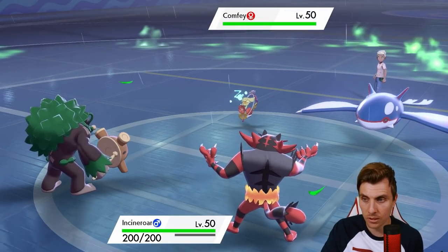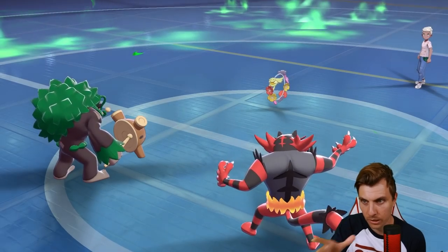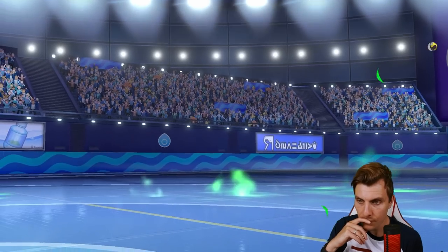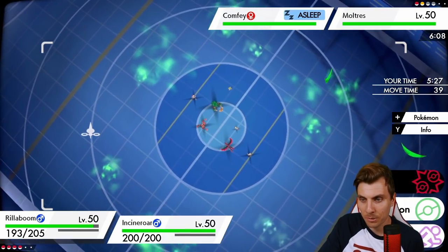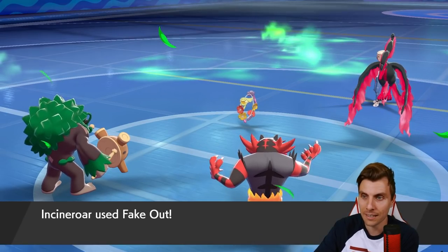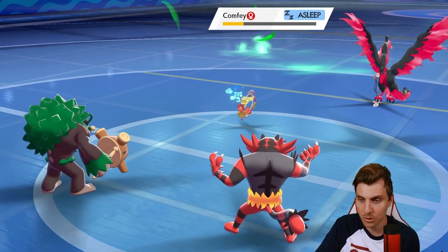The goal is to get rid of Comfey because once it's gone Yveltal can come in cleanly. Kyogre goes down and Moltres comes in — not ideal, not ideal. We can Grassy Glide into Comfey and Fake Out — wait no, Incineroar has been on the field for too many turns, there's no Fake Out! We go Snarl to weaken Moltres and hope two Grassy Glides is enough to get Comfey. Critical hit — we get very fortunate there. The rain has stopped so we could go Flair Blitz into the Comfey and protect Rillaboom.